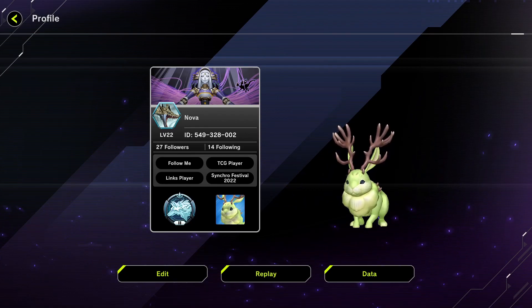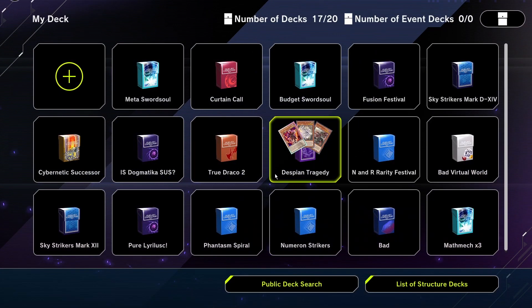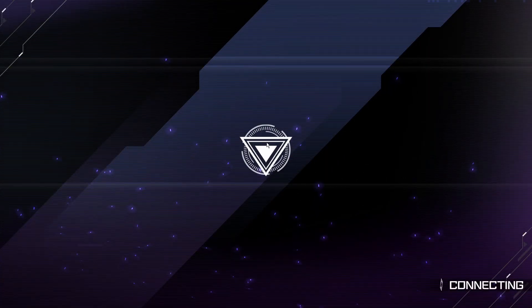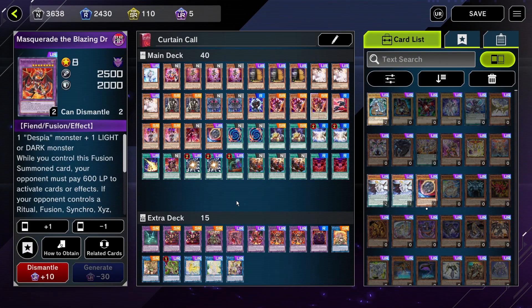Hello everyone. The deck I'm bringing you this week is Despia. Despia is a deck that I tried to make work in the past using the automatic engine, but overall it was just not cutting it to be able to face the meta threats. However, Despia got new support recently, and most importantly, they got Masquerade the Blazing Dragon. So here's my Despia decklist.